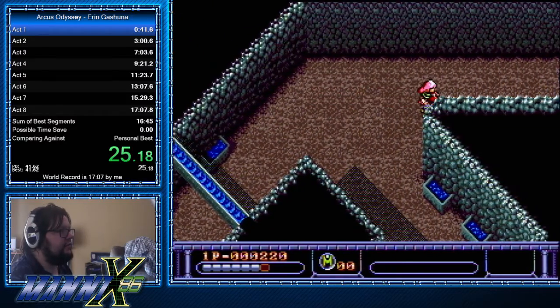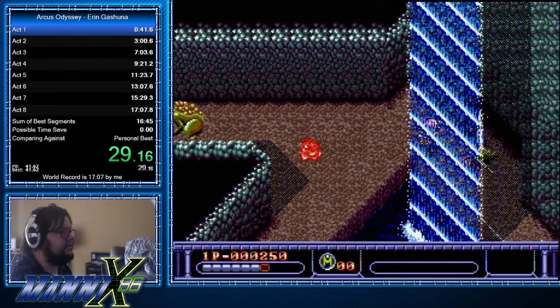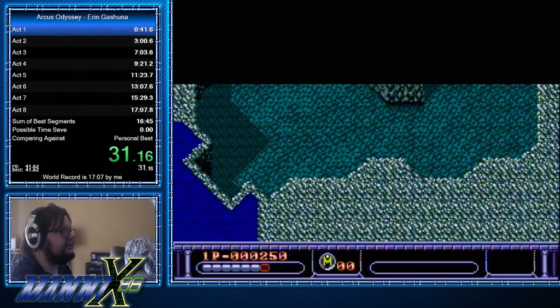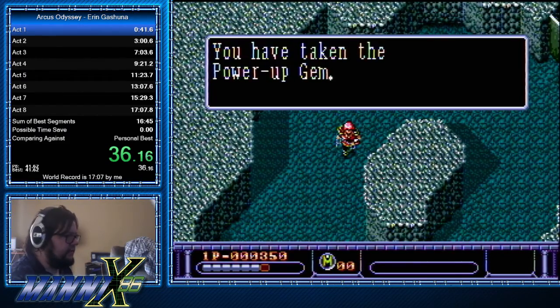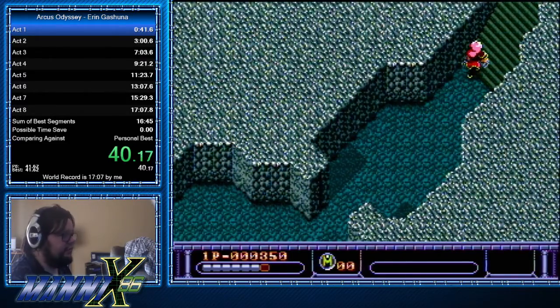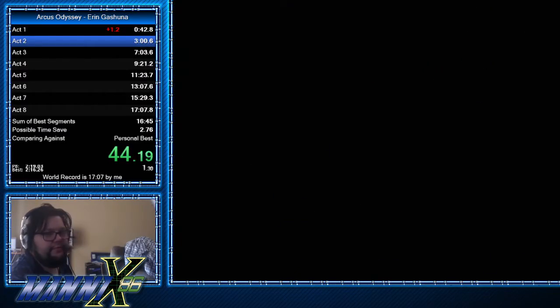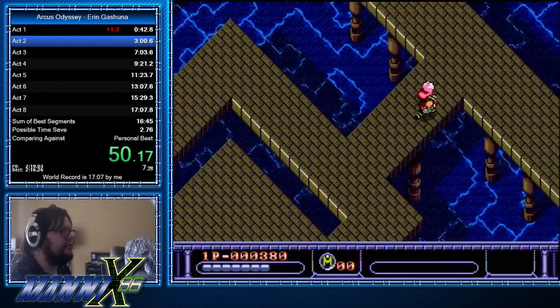So the first act — there's three waterfalls in this cave, or shrine I should say. We got the first one. The boss can appear in three locations; that was actually the fastest one. You'll notice a gem drop there — it can either be blue or red. Blue will increase my health, red will increase my power. With Aaron, because she starts with the most health of all the characters, we want to go ahead and power her up right away.